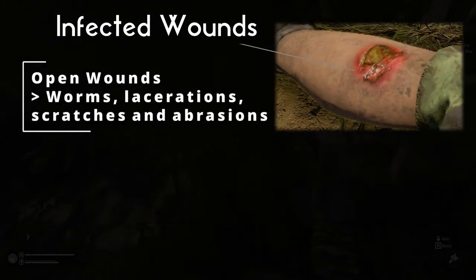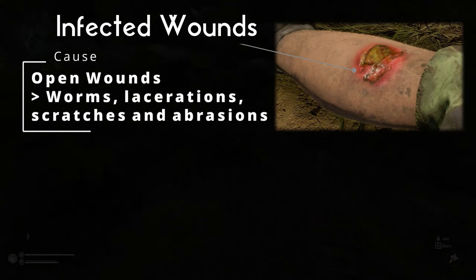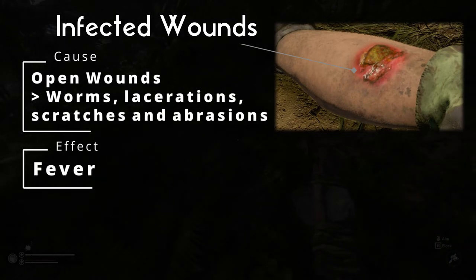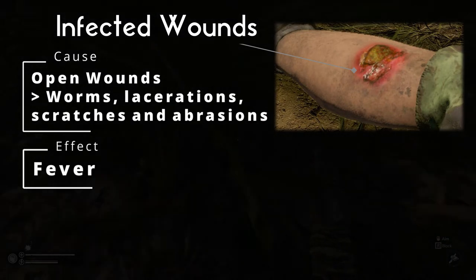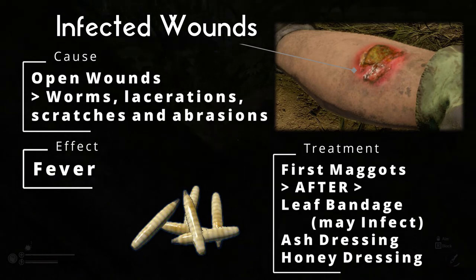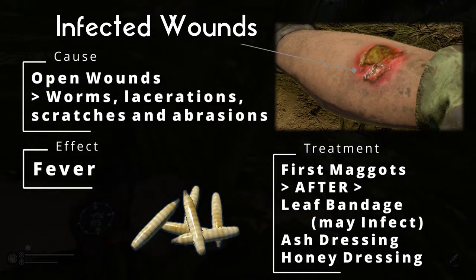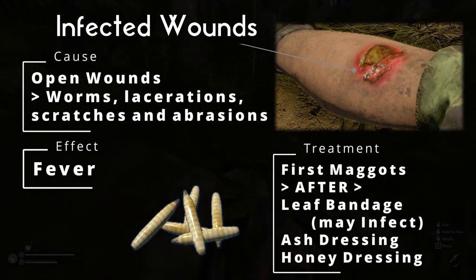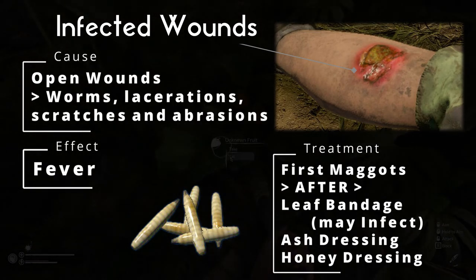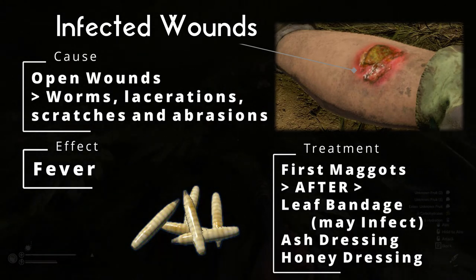A wound infection occurs when open wounds such as lacerations, scratches, worms and abrasions have been left untreated. Treating wounds while dirty will also possibly cause an infection. If a wound infection is left untreated it may also result in your early demise. To cure an infection, you just need to place maggots on the wound, which will eat any infected and dead flesh. This will cause a small amount of sanity loss while the dead tissue is being removed. Maggots can be found in rotting corpses or harvested from spoiled meat. Once the wound has been cleaned by the maggots, you will still need to use an ash dressing or honey dressing to prevent further infection and heal it.